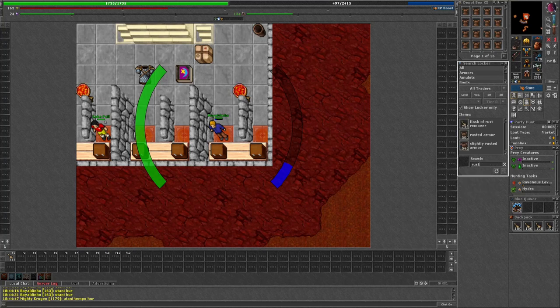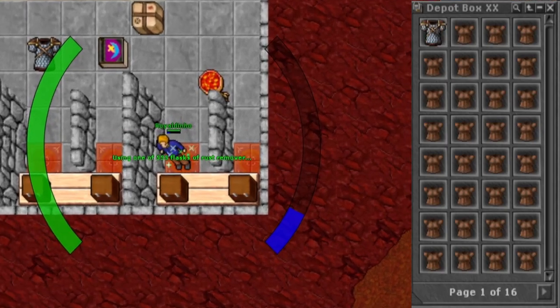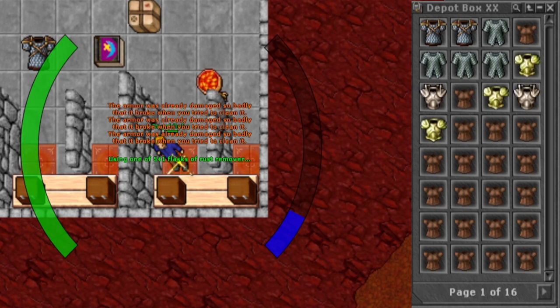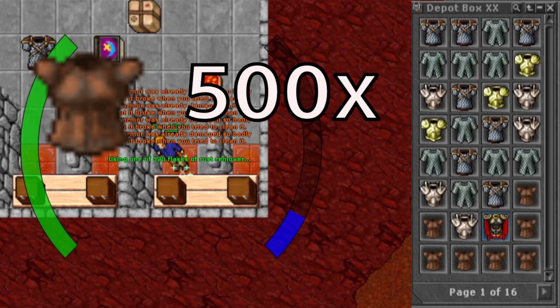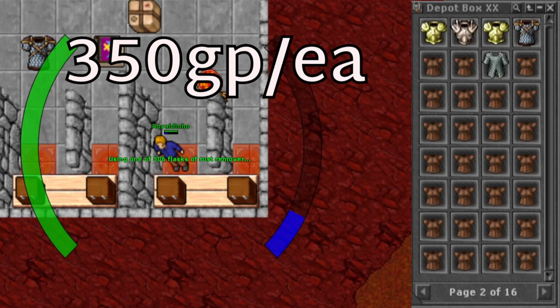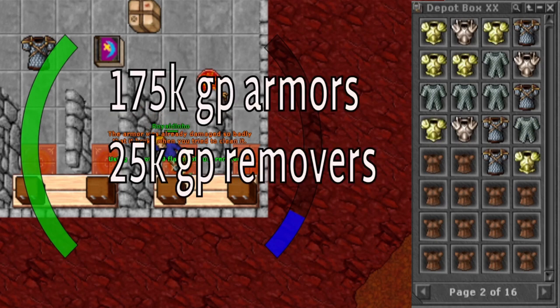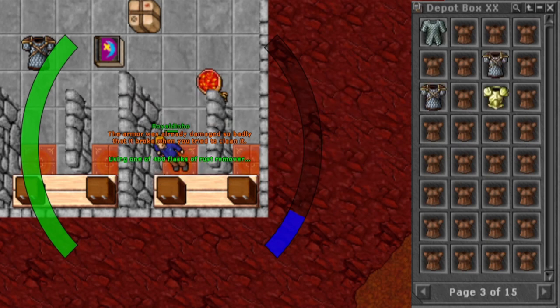I'm always looking for an easy way to make money in Tibia. It has taken me quite some time to collect the rusty armors needed to put this money making method to the test. I bought 500 rusty armors on the market for an average price of 350 gold per armor. I wanted to see if I could flip it into a profit, so the total cost was 175k for the armors and 25k for the rust removers, adding up to a total of 200k.